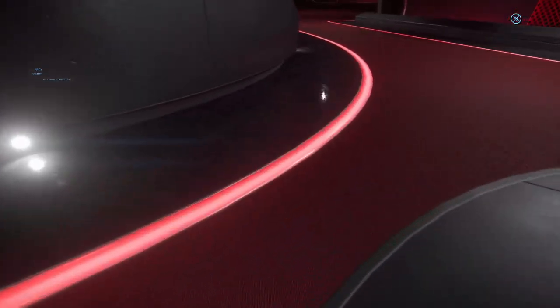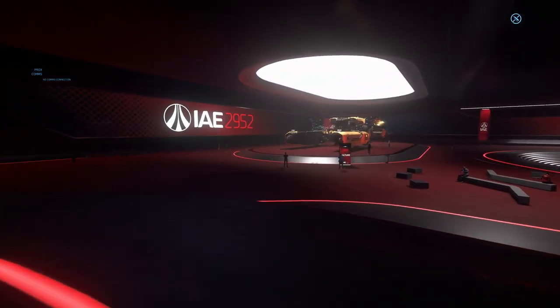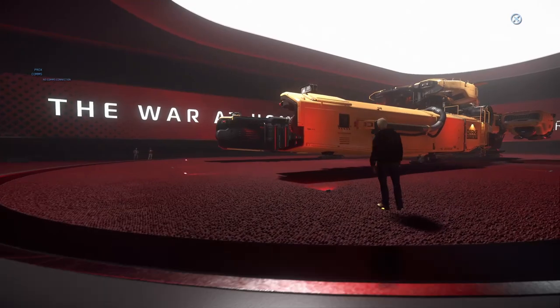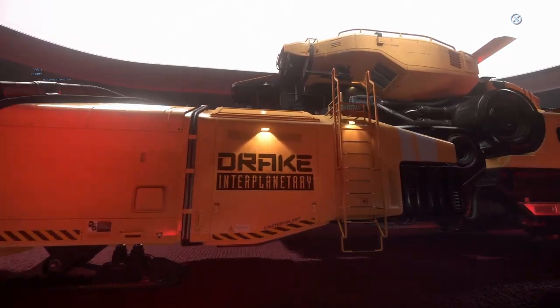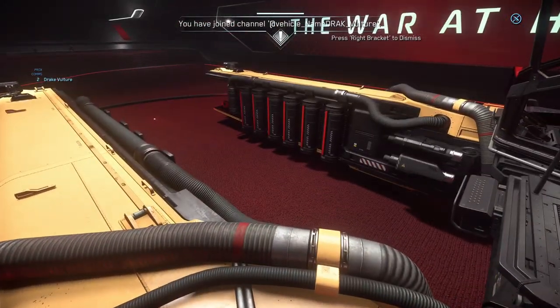I just love the fact that even the carpet in this game is very realistic — it looks like an actual car show convention. There are some more Drake ships. This unusual ship that looks like a harvester — well, it kind of is. It's a reclamation ship, which strips other ships. You can climb up via ladder, and it takes the scrap and packages it away. These are like vacuum cleaner hoses that you see.